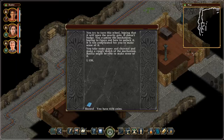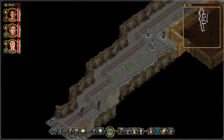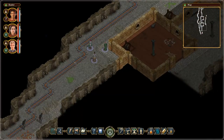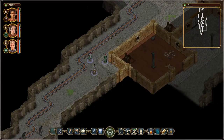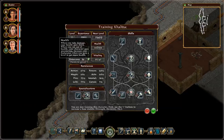You try to turn this wheel, hoping that it will open the nearby gate. It doesn't budge. You examine the mechanism, hoping to figure out how to unlock it — it is too complicated for you to make sense of it. You take some paper and charcoal and make a rough sketch of the mechanism. Basilia might be able to make sense of it. Really? So I need to go back to her to ask for help. That's annoying. I mean, I'm a Tinkermage — was it really too much to implement a special case scenario here, to acknowledge the fact that the player has a Tinkermage in the party? Maybe I'm just not as good as Basilia is.